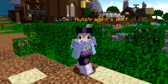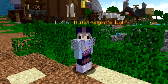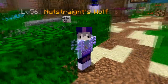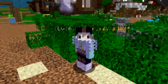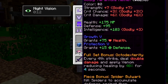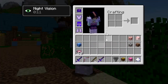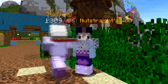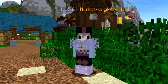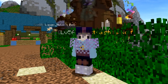Hey guys, what's going on — it's nutstrait here and welcome back to another video. We got another auction flipping and bazaar video. We're gonna be flipping the tartanian helmet. We tested all four of these before and we're gonna fully flip the helmet because that makes us the most money. They fixed the helmet so it's not glitched anymore, and we can craft it with two stacks of iron ingots and three torrential webs.